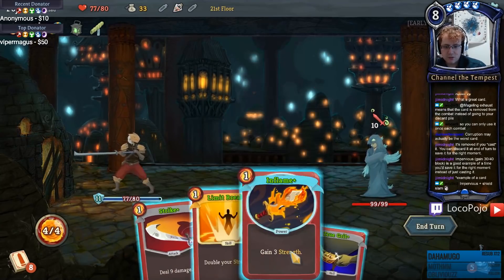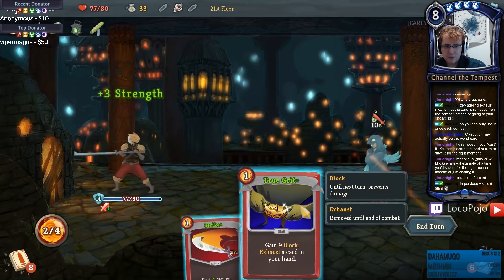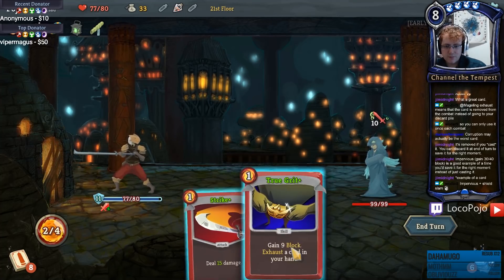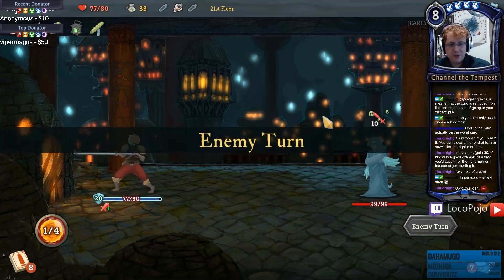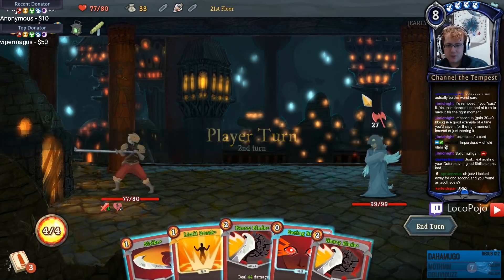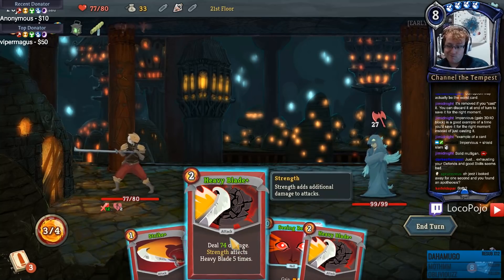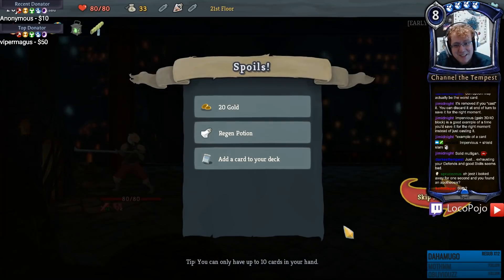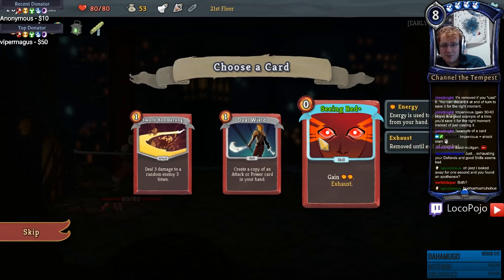Start with a Shrug It Off, then Apotheosis - these are already upgraded but nice to see. Limit Break here, then True Grit to exhaust this strike or I can just hit him. I think we want to exhaust our strikes whenever possible, because we want basically a lot of defense while we build up strength to kill our opponent in one blow. Limit Break here, that's 12. Seeing Red gains me 2 - 74 and 74 seems good.